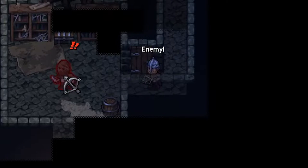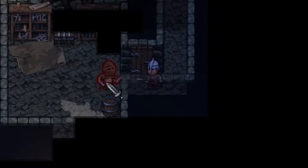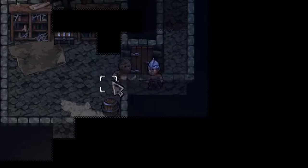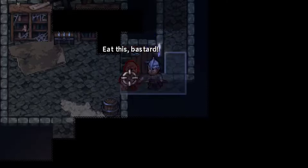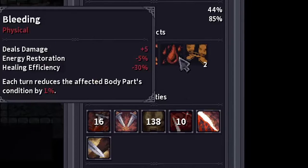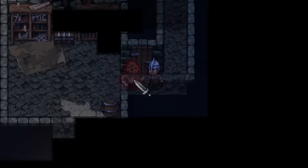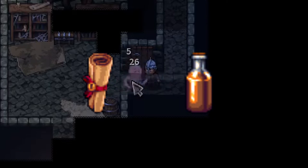Bosses. Many enemies have a chance to drop either a weapon and/or jewelry. While there are many different enemy types I could talk about, I'm going to focus on end bosses for each dungeon. The following bosses have a chance to drop a unique piece of equipment you can't obtain anywhere else in the game. Each of these bosses, and all bosses in general, have a chance to drop a potion and/or scroll upon death.